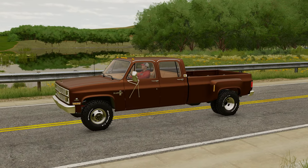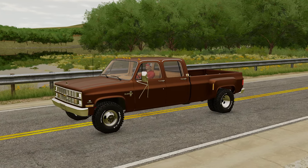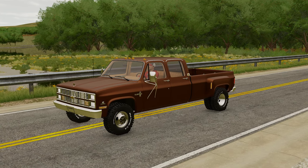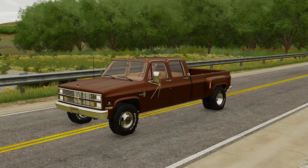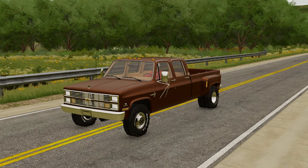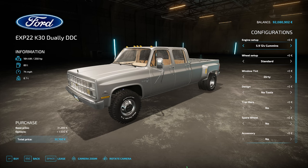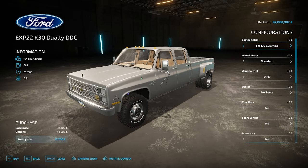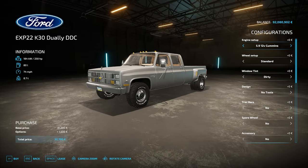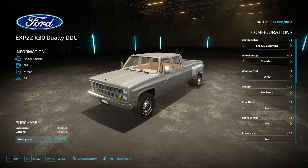Next up we have a classic — the Chevrolet K30 Dually from Diesel Division Customs and Expendable Modding, the 1985 version. I love this truck — if you've watched my Surviving Wyoming series you'll have seen it in action. It's massive and fantastic from the ground up. Jumping into the store: just look at it — how good is that? Price of $32,700 — reasonably priced again.